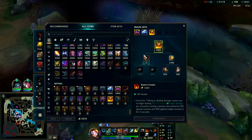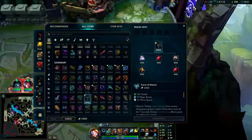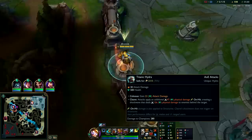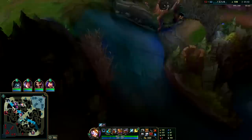I don't think Chemtank is 100% necessary from here on out - I'm thinking we go for kind of mobility. The more HP we build the more damage Titanic will give us. If we go full tank, Titanic and Hydra in total will give us somewhere around 80 or 90 AD, which is like two full 80 items on its own. That should be the move.